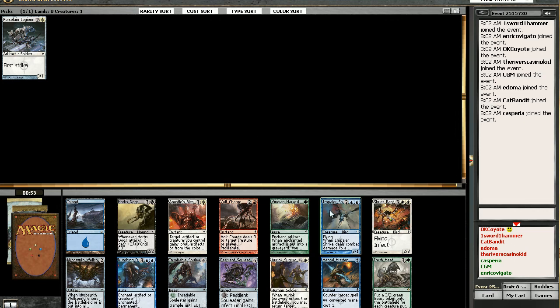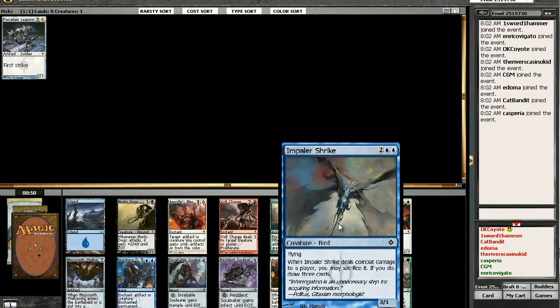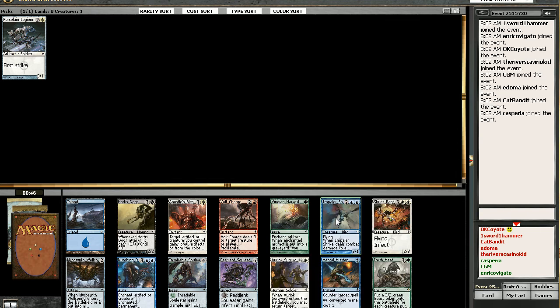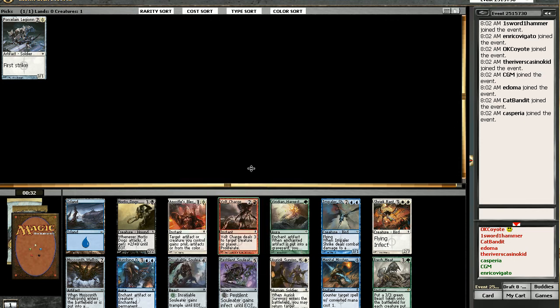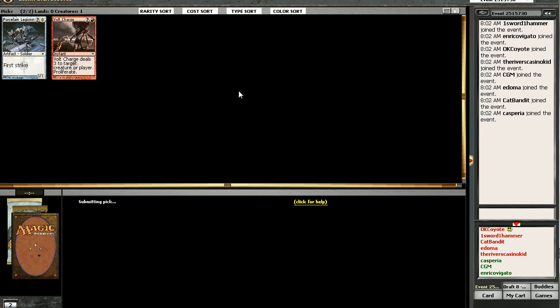I like Impaler Strike — this is one of my favorite cards in the set. But the one I've been hearing should really be taken early is Volt Charge. It's good, but at the same time if you're not sure if you're going Poison, especially this early... Even so, it is damage — direct damage. It's very splashable. Even if we don't end up in red, this could still get played. I have no problem taking this and seeing where we go from here. There's really nothing else here that screams out to me except for the Strike.